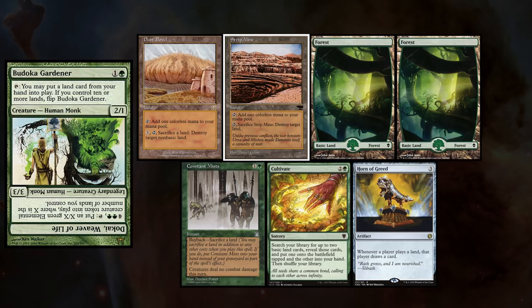And because we're so nice, we let Eric play his unofficial commander, Budoka Gardener. He keeps a hand with Dust Bowl, Strip Mine, two Forests, Constant Mists, Cultivate, and Horn of Greed.